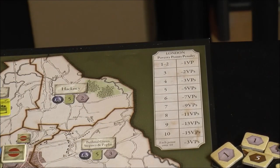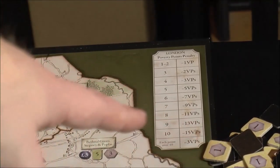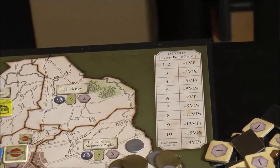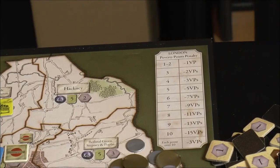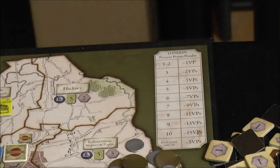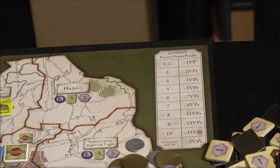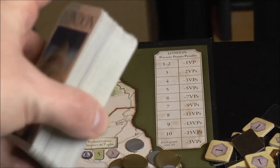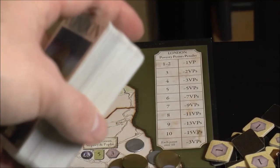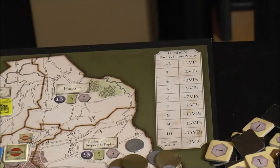Then you add up the rest of your positive points: any victory point chits collected during the game, points for every three bucks you have, points from the board, and the points on the cards you played in your display. I should clarify the end-game trigger — it doesn't end immediately when the last card is pulled. Whoever triggers that gets their last turn, and then everybody else gets one more turn to finish out and hopefully run their city.